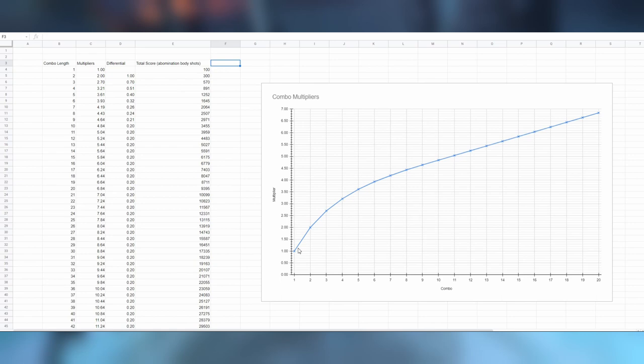The next combo multiplier value is 2.7, so you don't get quite as much of a jump, and then roughly once you've got a combo of nine it completely tails off to plus 0.2 per combo.